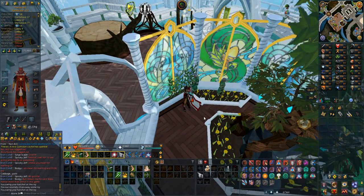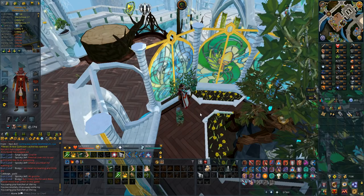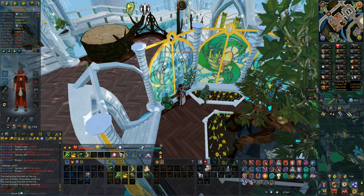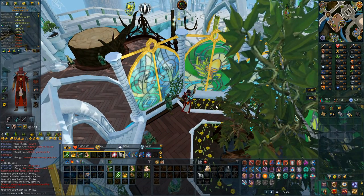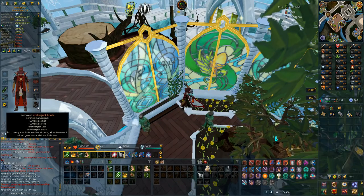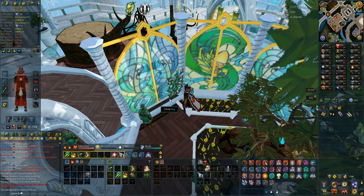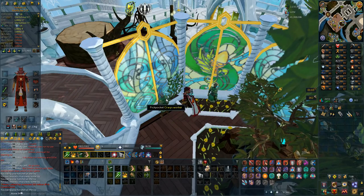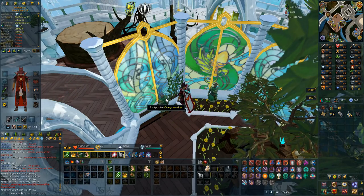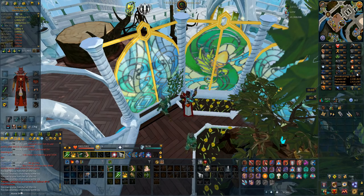For this clue, I need to cut an elder log and that requires 90 woodcutting and I'm only 81 currently, but I'm fairly close to 82. I don't think grinding to 85 is that bad on Ivy with a crystal hatchet and my lumberjack outfit. Then I can boost with stews, so I'm going to go for 85 woodcutting. Need to level this skill anyways.